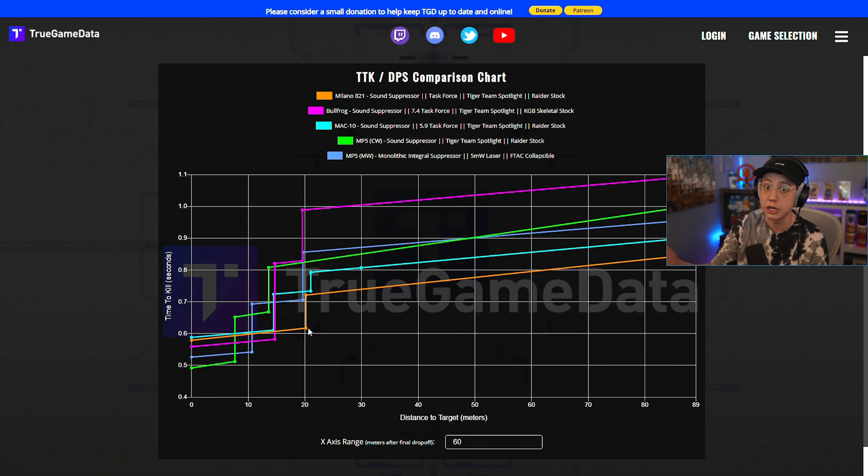From 15 to 20 meters the Milano is a great SMG choice, and past that it wins by a landslide. The MAC-10 has an additional damage drop-off, the Cold War MP5 has another damage drop-off, and look at how bad the Bullfrog is past 14 meters — its TTK is just so bad, it's only good up close. The Milano has just the one damage drop-off at 20 meters where TTK goes above 700, which is pretty standard, but then it's a straight line all the way through at infinite range.